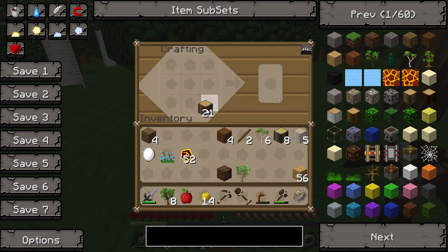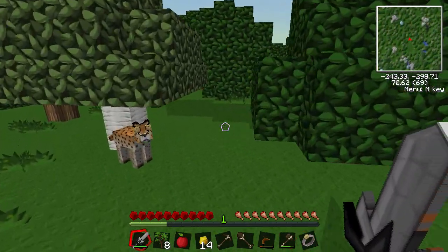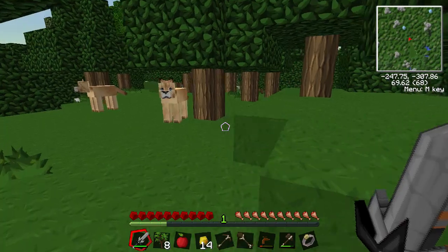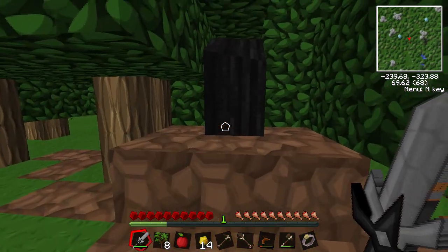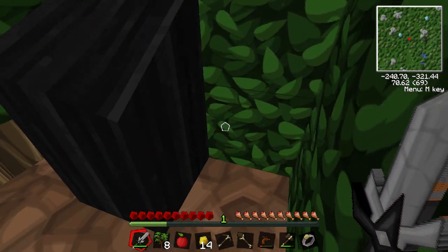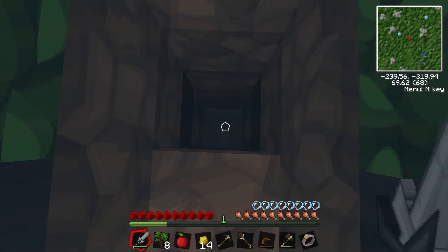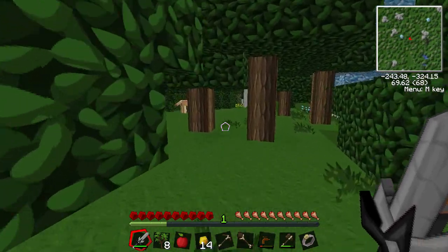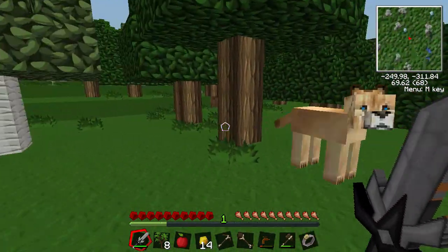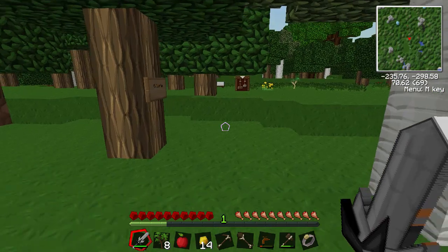I'm going to make sure I take some wood with me this time so I can make more tools down there. Over here I've found a nice oil deposit and it's really ridiculously deep. I've put some dirt around it so it doesn't flow everywhere. This is naturally spawning oil, and it goes all the way down into a massive cave system. We really need something to help us breathe to get down there properly.